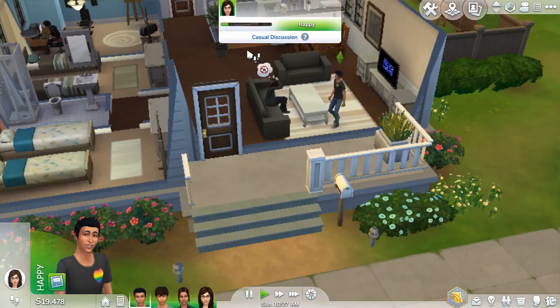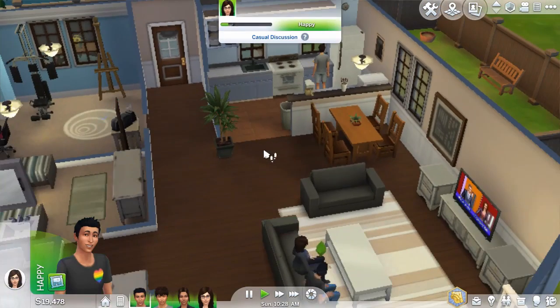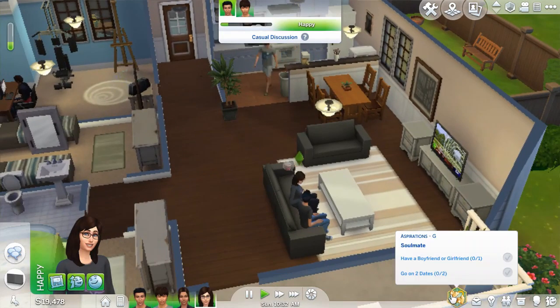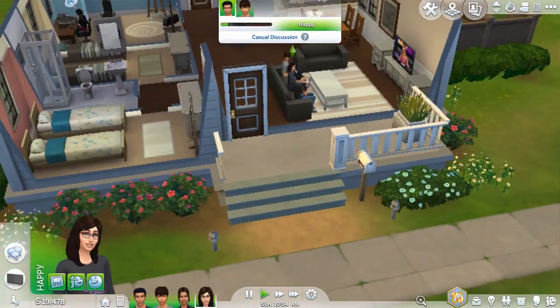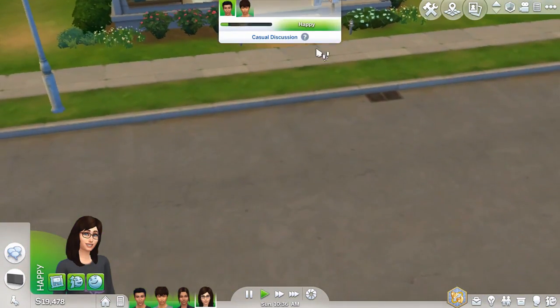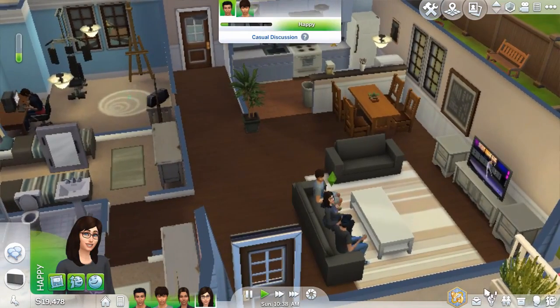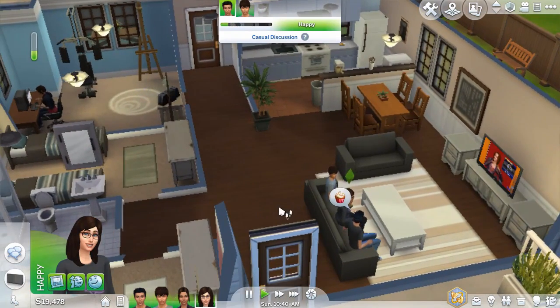Oh geez, this is not gonna be good for me — I'm just gonna panic this whole game. When really, I should just accept it. Let's see what I need to do. I'm trying to look for a soulmate — I need to have a boyfriend or girlfriend, go on two dates. So I actually need to go out and meet new people. But also I need a career.